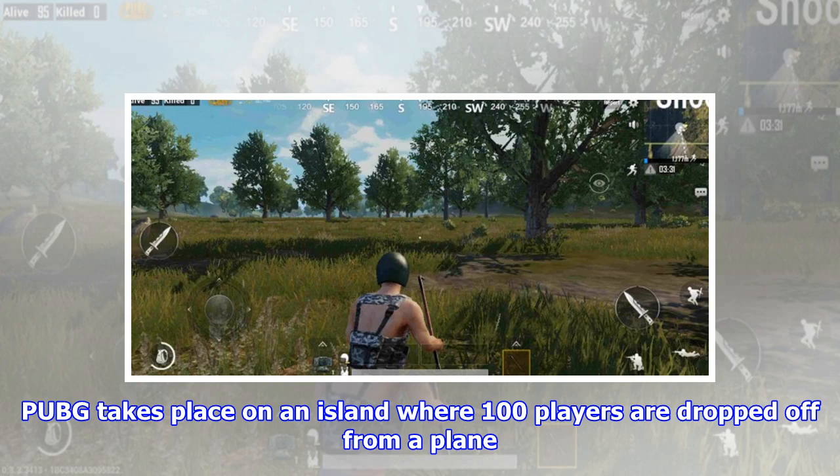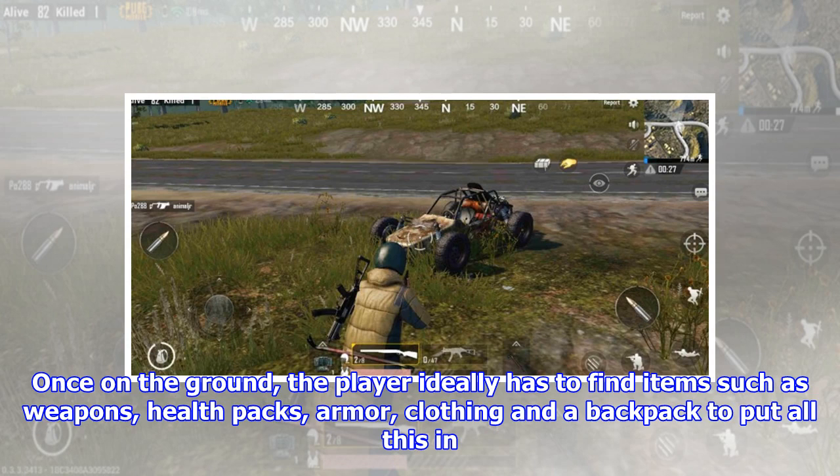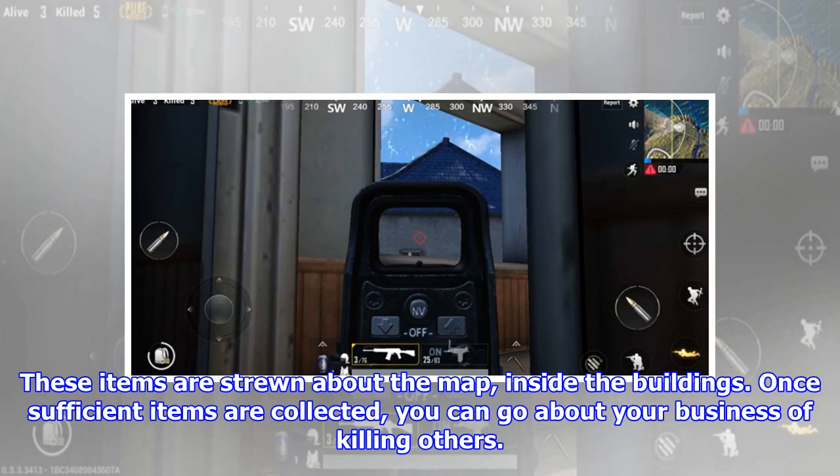PUBG takes place on an island where 100 players are dropped off from a plane. Each player can decide at what point to jump off from the plane and can pick a spot to land on during the fall. Once on the ground, the player has to find items such as weapons, health packs, armor, clothing and a backpack to put all this in. These items are strewn about the map inside the buildings.